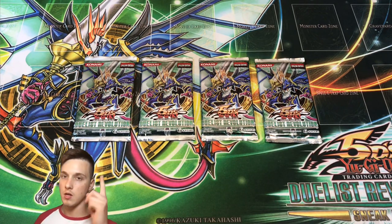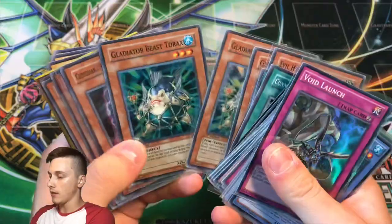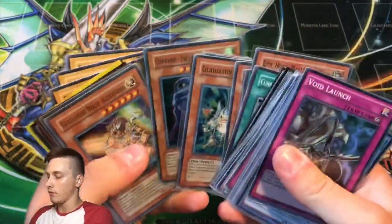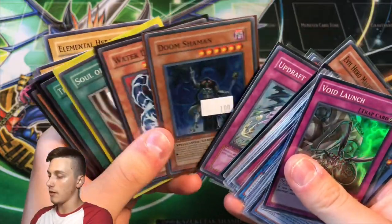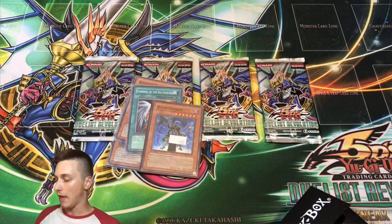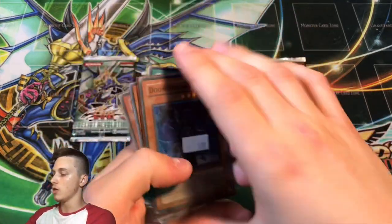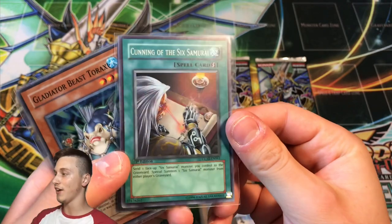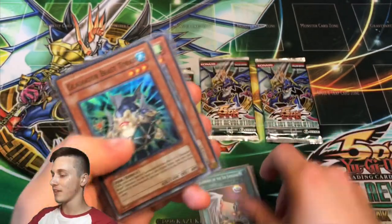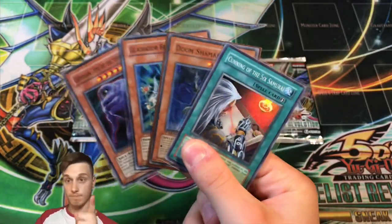For the giveaway before we get into the opening, let's consult our deck box of giveaways. I'm feeling very generous — let's go for something insane. We're giving away an Eye of the Typhoon, a Gladiator Beast Torax, Cunning of the Six Samurai, and a Doom Shaman from Tactical Evolution. These are all first-edition near-mint cards.